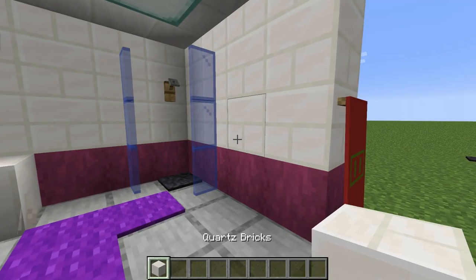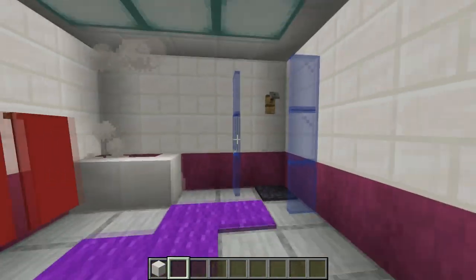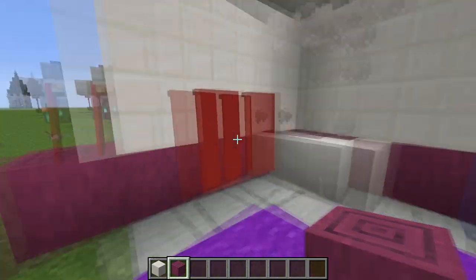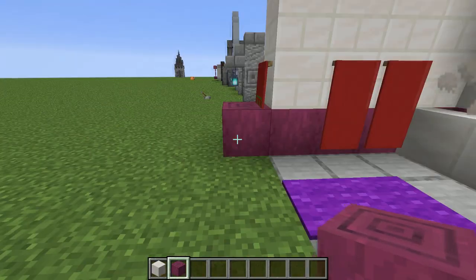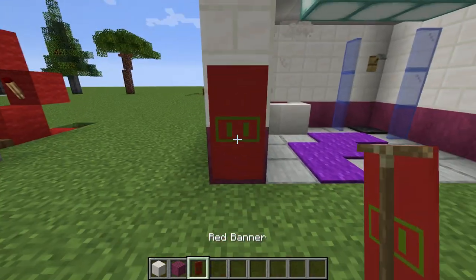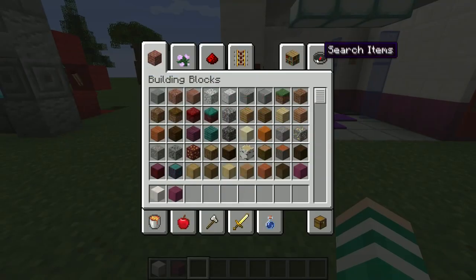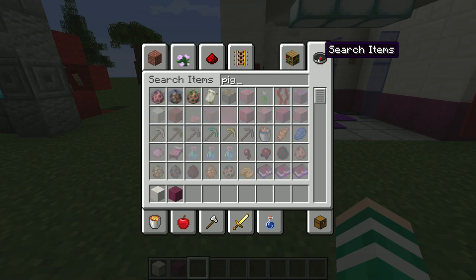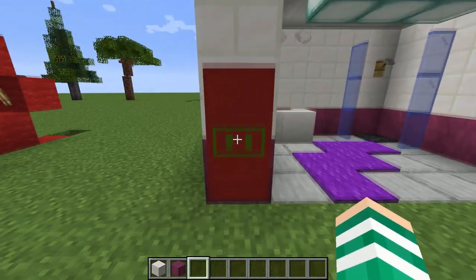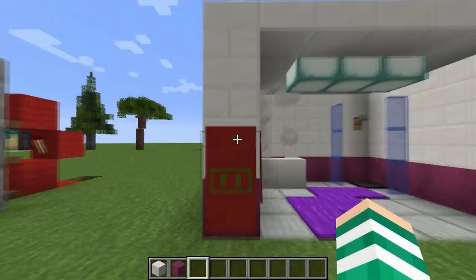Next up is a bathroom design making use of quartz bricks. I'm personally in a bit of a love-hate relationship with this new block. We're also using stripped crimson stem for the walls because it looks kind of good — they complement each other very nicely. There's also a new banner pattern called the piglin design. I made a green one and you can find it by just typing in 'piglin' in the loom. When I saw this I instantly thought of the Nintendo logo — I don't know why, but it just reminded me of it.